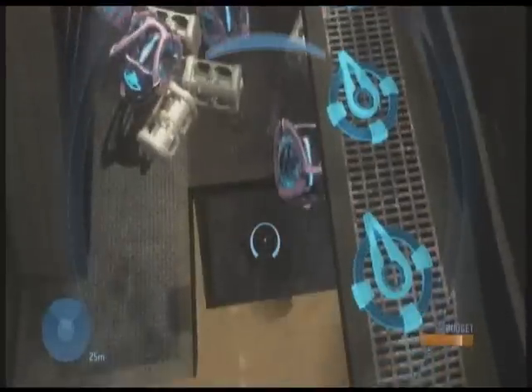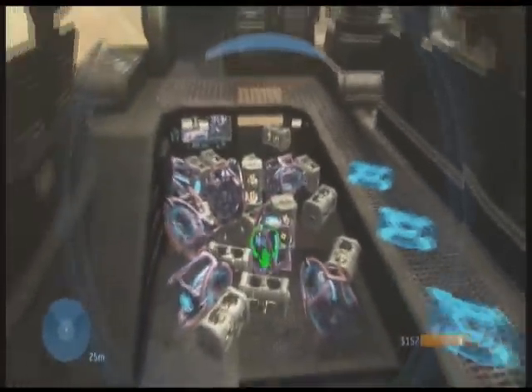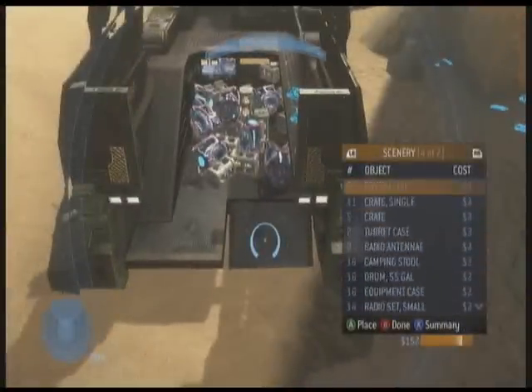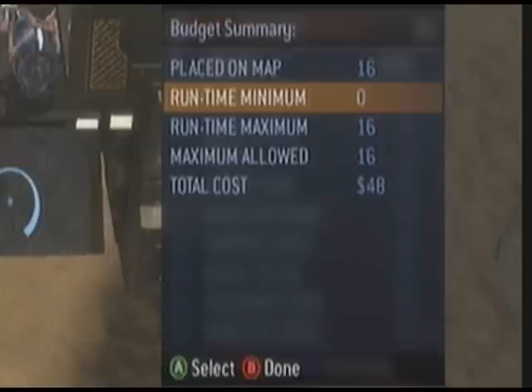So now you have all this stuff in here, but whenever you explode it, it respawns. So now what you're going to do is press X to go into this menu, go all the way up to fusion coil, press X again, and you'll see runtime minimum. By default it's set to zero — you're going to turn it to 16 and press A.